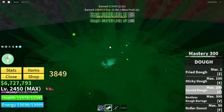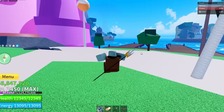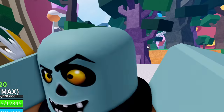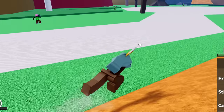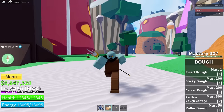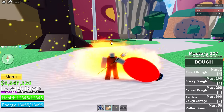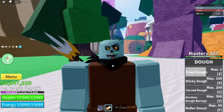Before we fully awaken the dough fruit, I'm going to show you its moves as they are before awakening. Honestly, they're pretty good even before awakening. The first move is Fried Dough, which is an explosion attack — you have this big weird-looking ball thing and you shoot it at the enemy. It does 3000 damage, which isn't crazy.